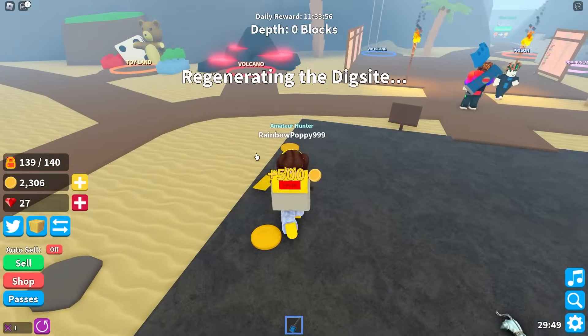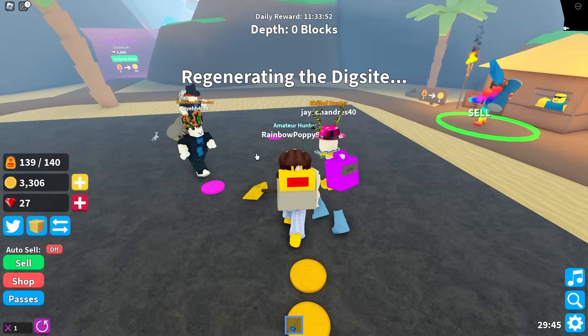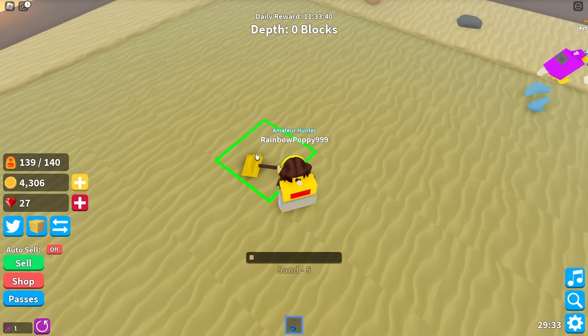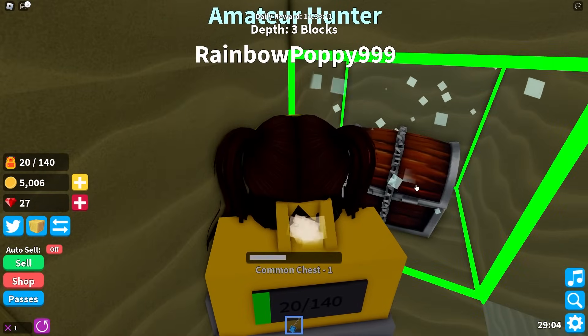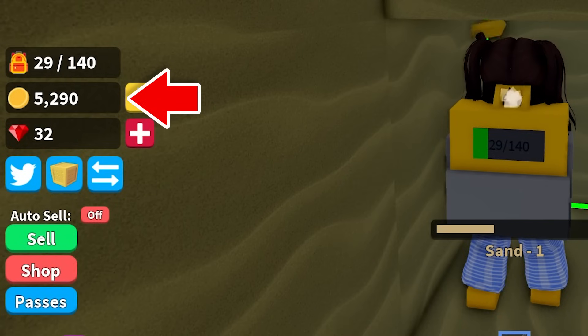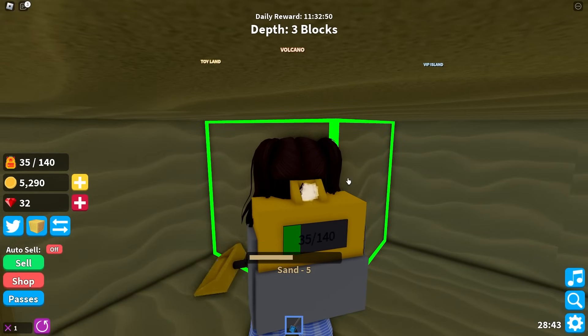There are coins on the ground — it says they're worth 500 coins! I'm so lucky! I found a treasure chest already. I've already saved up 5,290 coins — I'm saving money faster than ever!